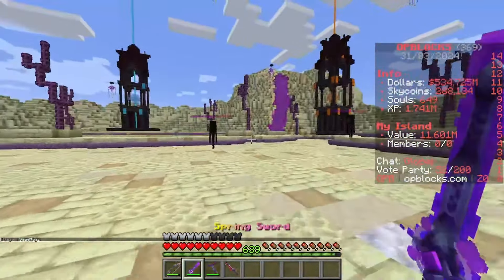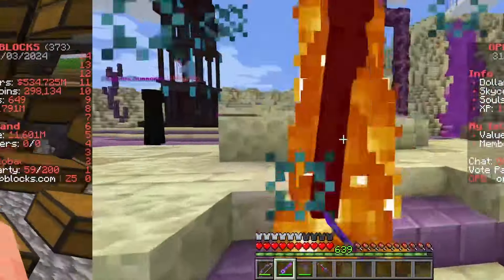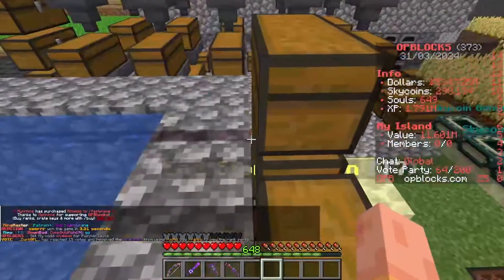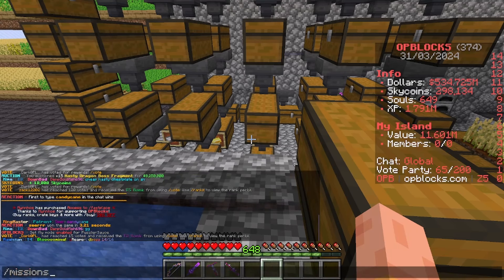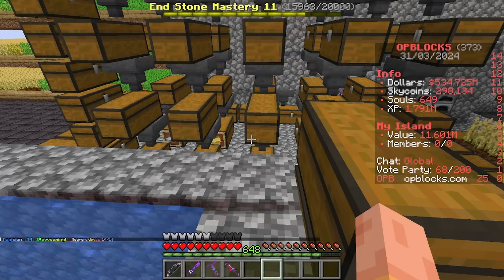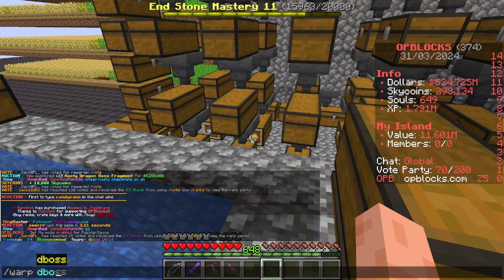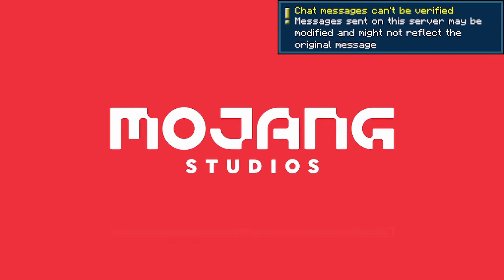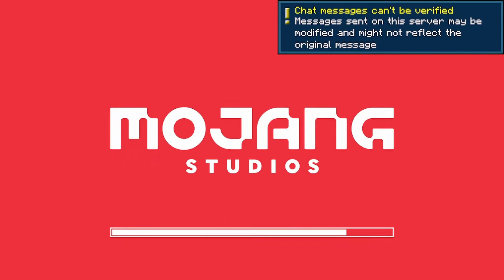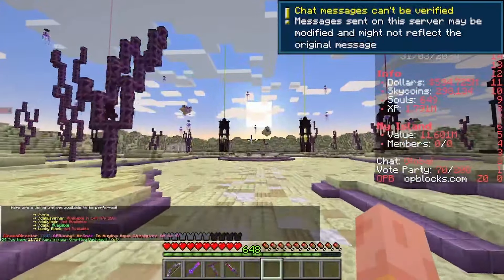I'm going to teleport to our island and bring you up to speed on what I've been doing between the episodes. I'm going to pause that and walk back to the dragon boss because someone's just put in the chat that 14 out of 16 eyes have been placed. If we can get a defensive, aquatic, or champ dragon, that'd be brilliant.